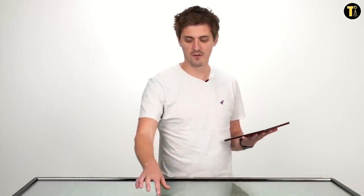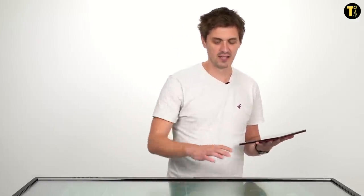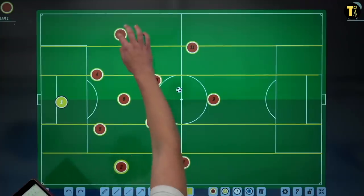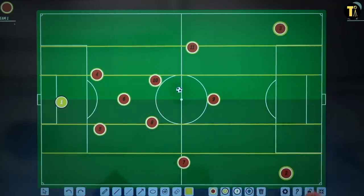One of the things that Guardiola did with Bayern Munich was play with his full-backs and do some different things. He used the false nine again, which he'd used with Messi at Barcelona. But now what he had was Philipp Lahm and David Alaba — the two full-backs — who were great at getting into wide positions and putting crosses into the box.